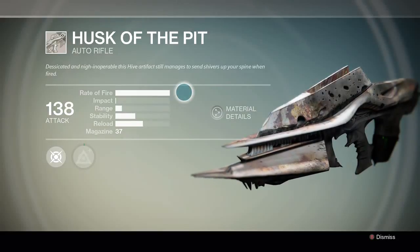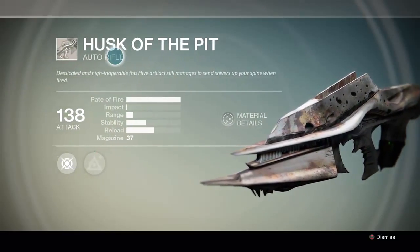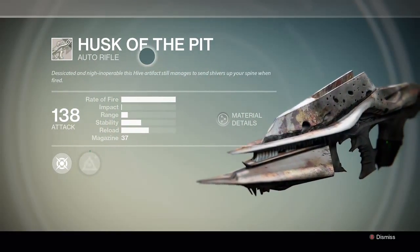Welcome back everyone, it's FNHUSA57 here. We're on Destiny in the DLC The Dark Below, and today we'll be talking about the weapon, the Husk of the Pit.